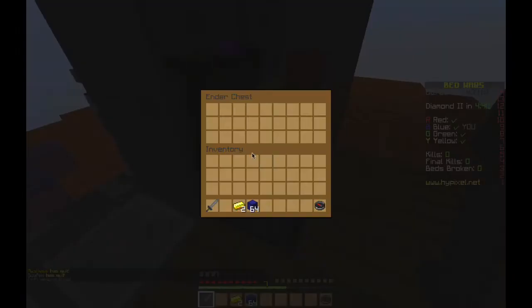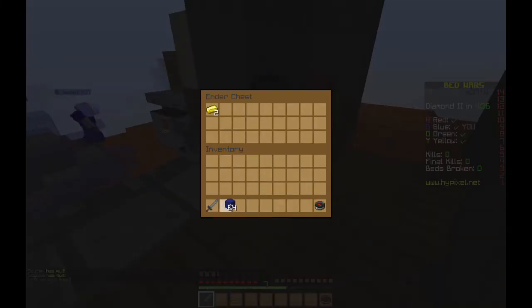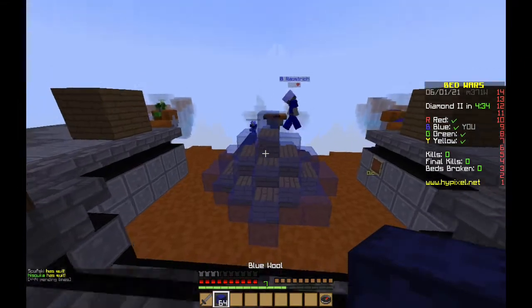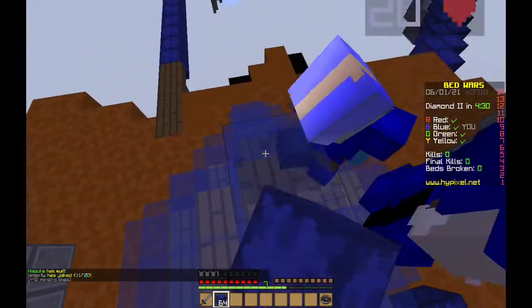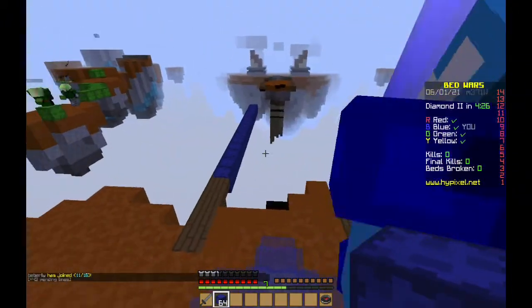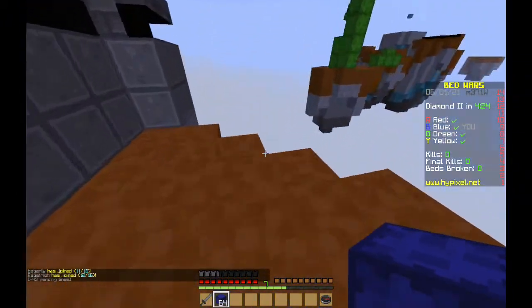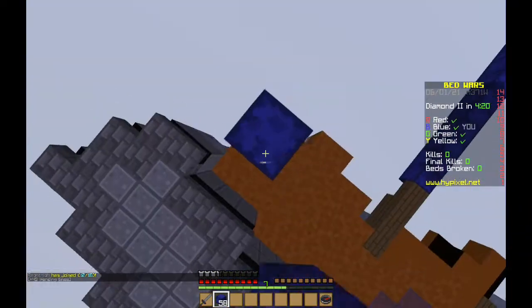There are also chests where you can put your stuff when you're going away. My teammates are already doing a great job protecting the bed - blast proof glass right here, and that right there is wood. We're going to protect the bed. Green's bed is shorter and if we die we cannot respawn, so that's why they're rushing us.